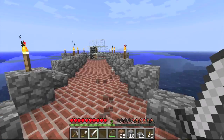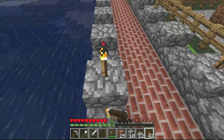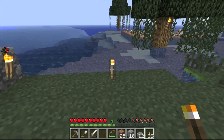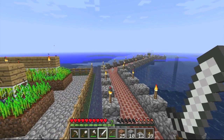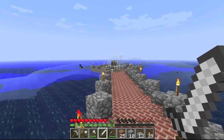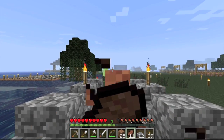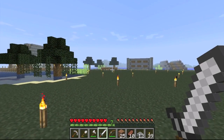Essentially, our finished pathway is done — how do you guys think it looks? I think it's pretty nice. It's lit up enough to keep mobs from spawning, and it's a lot easier than swimming over — we just simply go along this little pathway and follow the red brick road to our skeleton spawner, which is eventually going to be turned into a full XP farm. We are in definite need of some XP right now. We should have built the XP farm first and then the enchantment table, but at least we have it now.